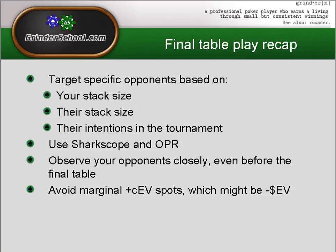Quick recap of final table play: we should be looking to target specific opponents based on our stack size, our opponents' stack sizes, and their intentions in the tournament. We can find this information using Sharkscope and OPR. It's really important that you observe your opponents closely before the final table — maybe from three or four tables out. And we should look at avoiding marginal plus chip-EV spots which might actually be negative dollar EV, especially if we get into a clash with another big stack.